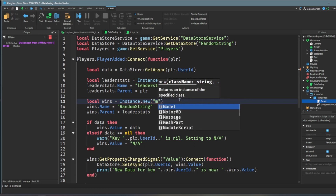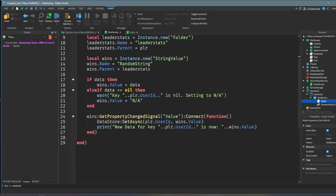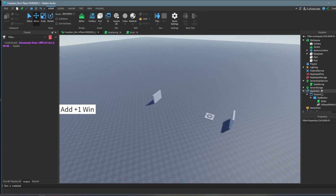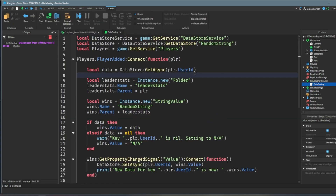You can save almost anything with DataStoreService. It's impressive what this DataStoreService can do. I'm just making a quick tutorial on how you could use it, or if you're new to using it.